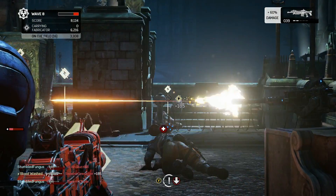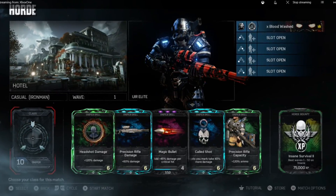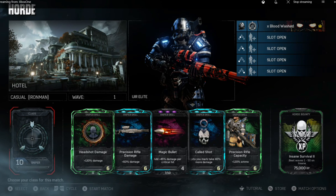Gears of War 4 Rise of the Horde Sniper Builds. Build number one: The Slayer. Skill number one is Headshot Damage — it stacks on any gun, so it gives you flexibility. Skill number two is Precision Rifle Damage, which increases your Marksa, Embar, and Longshot base damage, including body shots.